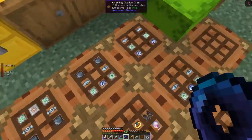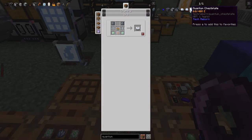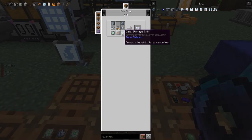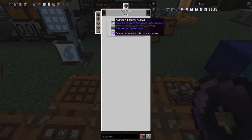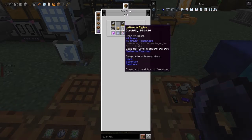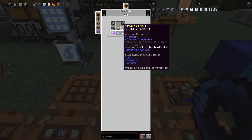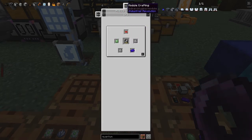Here are the recipes for the quantum armor. The special piece is the chest plate. We need tungsten steel plates, superconductor cables — all tech reborn — except for the angel ring. The angel ring recipe needs two feather folding modules, two netherite elytras, one diamond ring, one dragon's breath, one nether star, and one end crystal. The netherite elytras are just an elytra with an ingot in the smithing table.